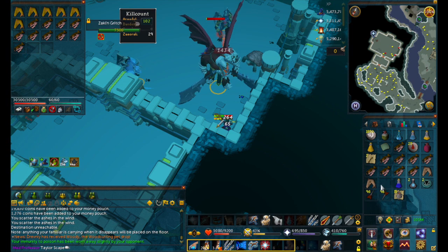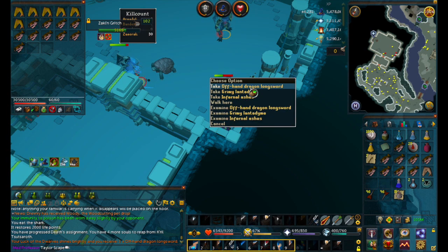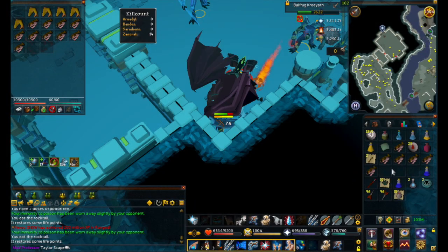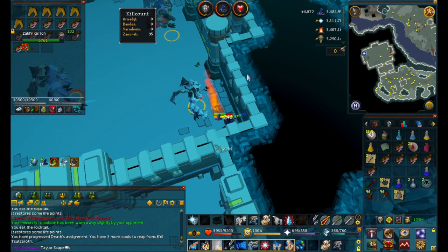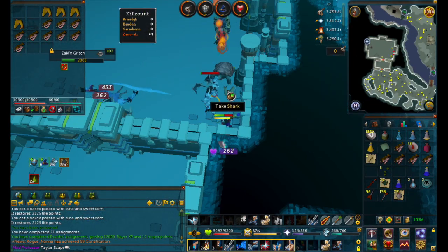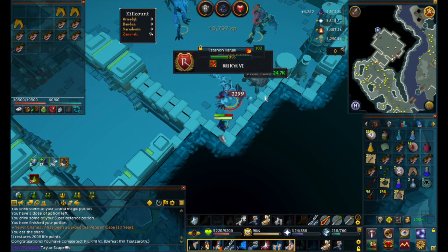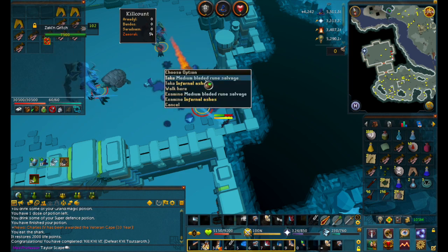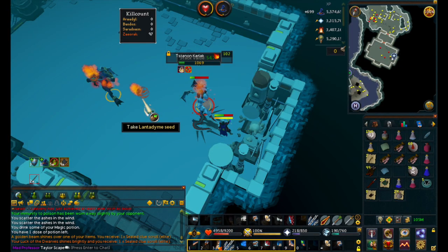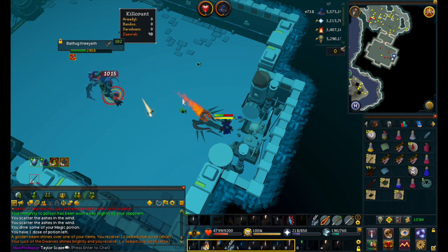After that I went to do an assignment over at Krill - let's see what we got here. We got an offhand dragon longsword, that's not bad, those are good for alching. Next kill - I hate these offhand steel dart drops. Next one, we got a couple of sharks and a blue charm. We got the Krill 6 achievement, and we got some death runes and medium bladed rune salvage. Then we got our first loot beam over at Krill and we got an elite clue scroll, so that's pretty sweet.